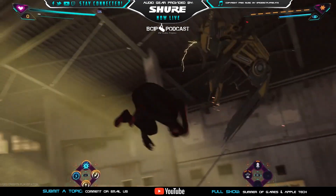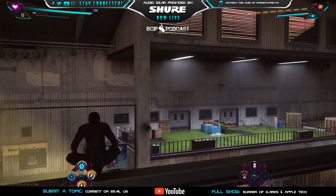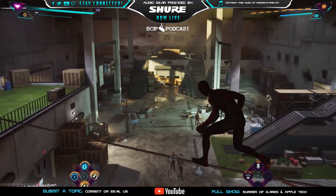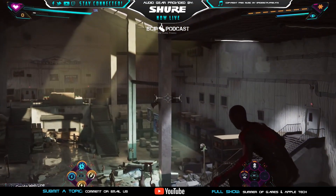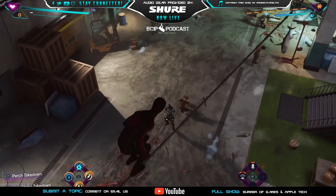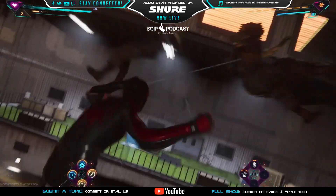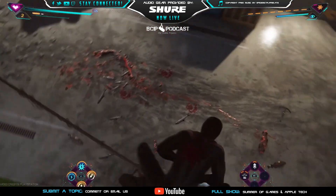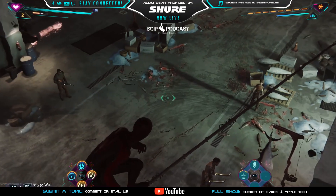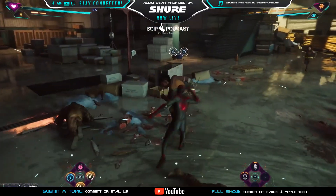Insomniac Games is pulling out all the stops for this one. I'm really digging the new gameplay elements — gliding seems slightly faster for traveling with Miles, which is a good addition to the web swinging. They could add fast travel for lazy players, but I'm sure most will use it once for a tutorial and swing and glide around the city for the rest of their playtime. The quick time events are on point as always, and both Peter and Miles have different UIs for their masks.